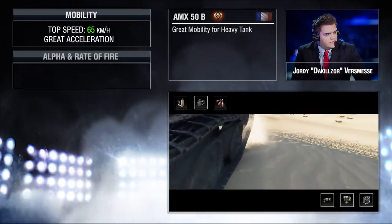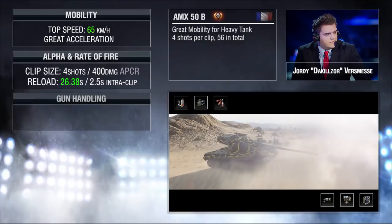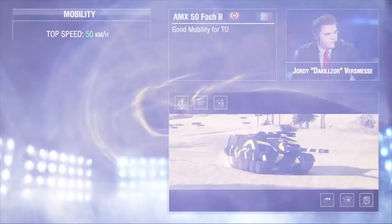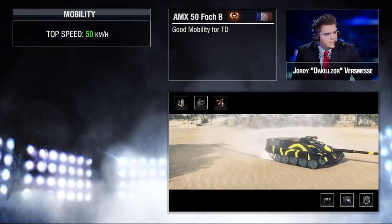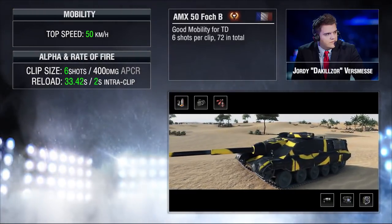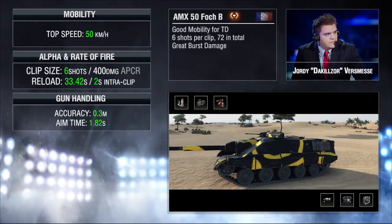They come with the downside of low armor, so if you lose too much HP it can spiral out of control. If you manage to swarm tanks that are isolated, you can remove them from the game within seconds. The downside of both the 50B and Bat-Châtillon is that alone they can't remove tanks from the battlefield — that is where the AMX Foch B comes into play. With six shots, it can pretty much win every single one-on-one it takes.